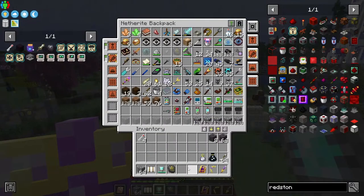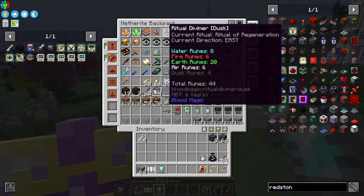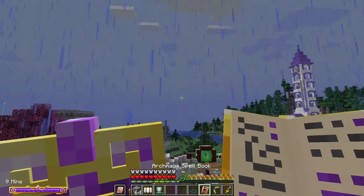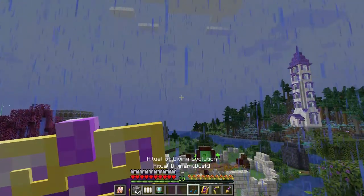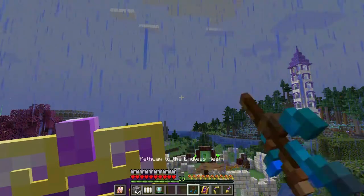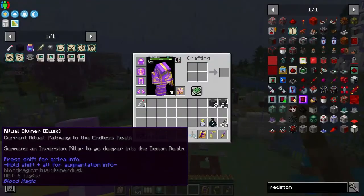Let's see what we can do about this. I need my ritual diviner. Oh, and it's got the wrong ritual on it. So how do we do this again? Right click. Yeah. Pathway to the Endless Realm — that is what we need.